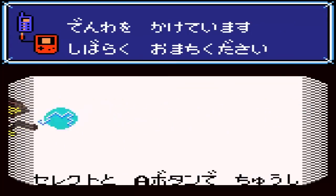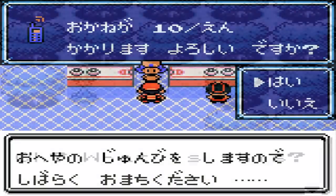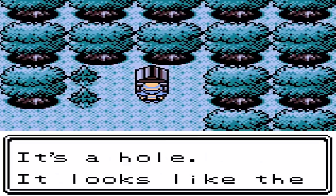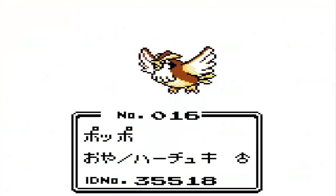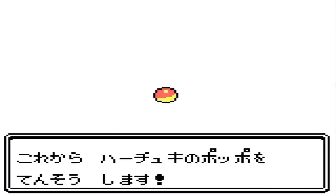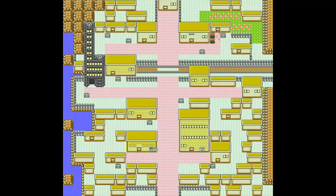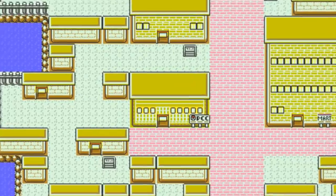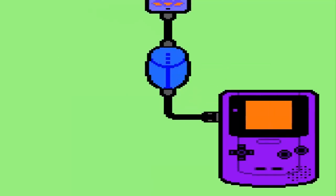Nonetheless, Pokemon Crystal came packed with features exclusive to these devices. First and foremost, the mobile system GB allowed players to download the GS Ball to their games and later catch Celebi. There's also the aforementioned international trading — well, it would have been international if things had worked out better. Here's how Goldenrod City appears in international Crystal versus Japanese Crystal. Aside from a few aesthetic differences, you should notice that the Pokemon Center has been replaced by the PCC, or Pokemon Communication Center, which would contain a number of features similar to those that would later appear in Pokemon Diamond and Pearl.